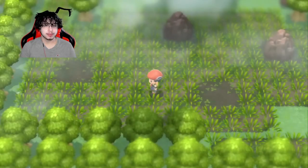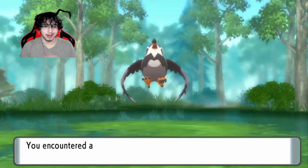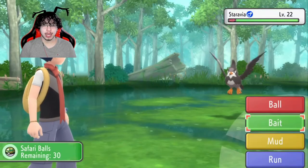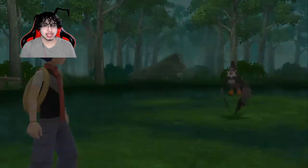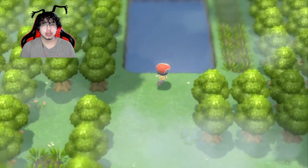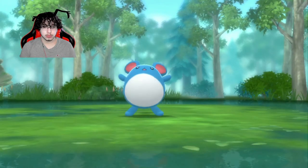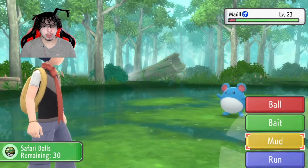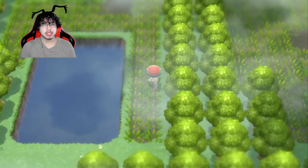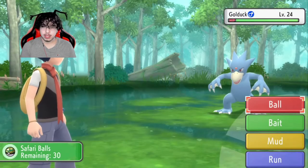If I see one more Bibarel, I'm leaving the safari zone. That's not something I'm going to catch. Is there fog up here? There's water. A Marill. I want something to run down my team a little bit more — is that too much to ask for? Just a bunch of water types. I should just throw mud at all these Pokemon.